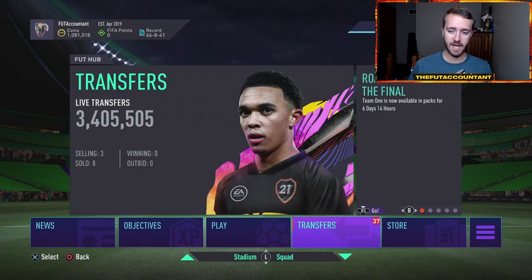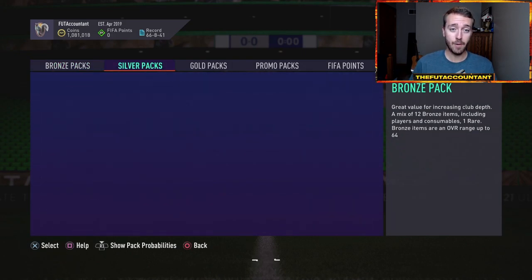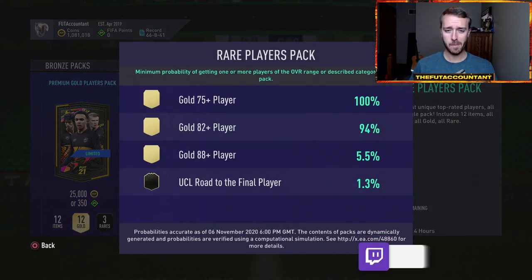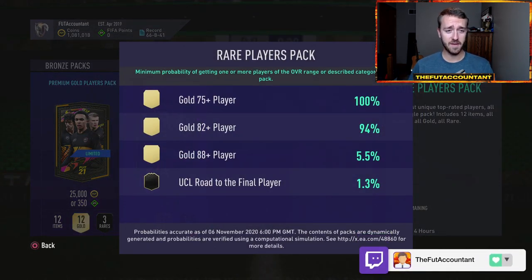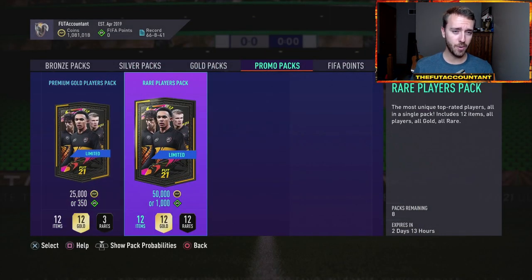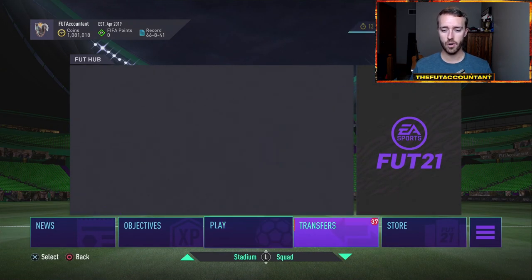I want to talk about what happened to the gold cards today, and especially to some of the informs I had shouted out like Joao Felix. Joao Felix had a crazy amount of over-investing today, and that's something we can't control ourselves. These pack weights — 1.3% out of a 50K pack — means these guys are going to be pretty rare. This is the same pack probability and percentage that the Road to the Final Set 2 cards had when they were in packs last week. But these cards are going to be pretty rare.